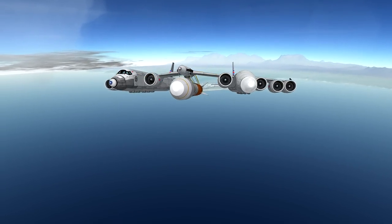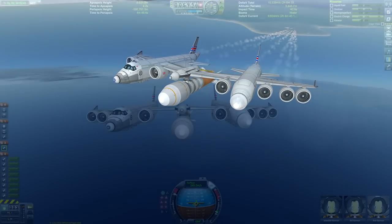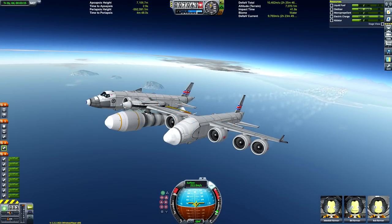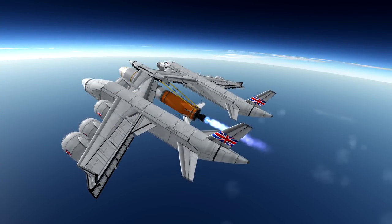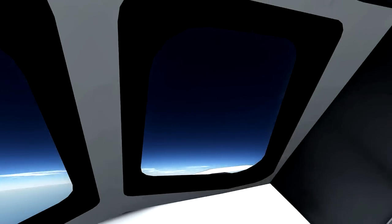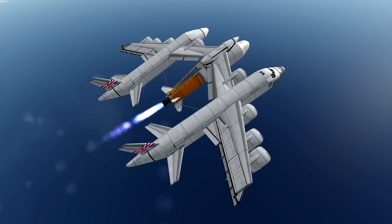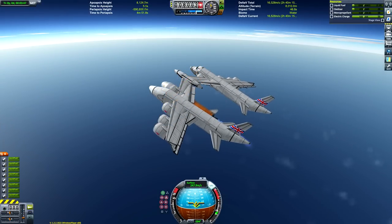Anyway, the craft file for this plane is in the description. We are now approaching the launch window, which is about 70 to 80 thousand meters. Can't really get much higher than that — I found the aircraft will just start to pitch down at that altitude. So there we go, firing up the vector engine; it's actually starting to drain fuel from the onboard liquid fuel and oxidizer tanks, which are on the Strato launch vehicle itself, so we're not draining any from the rocket component.